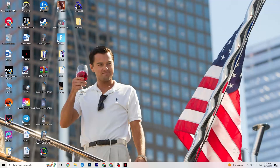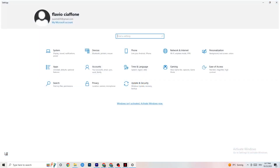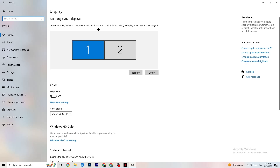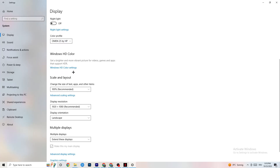The first thing I want you to do if your game freezes, has FPS drops, or stutters: navigate to the bottom left corner of your screen, click the Windows symbol, hit Settings, go to System. The first thing you want to do is identify which monitor is your main one. Click Identify and select the main monitor. Color profile doesn't matter. Go down to Scale and Layout and change the size of text, apps, and other items to 100% as recommended.